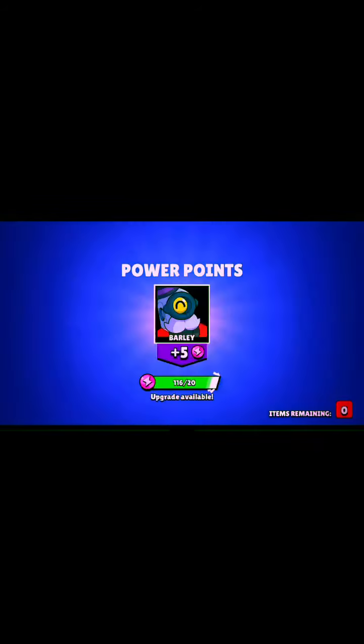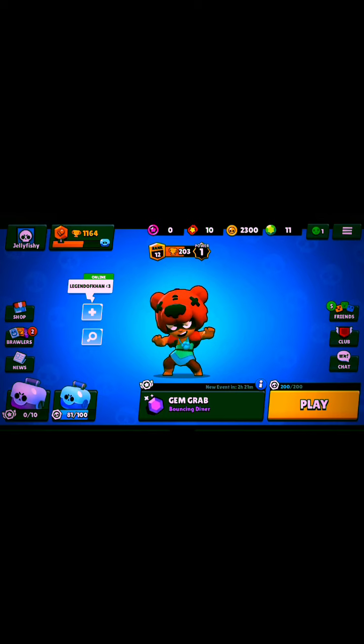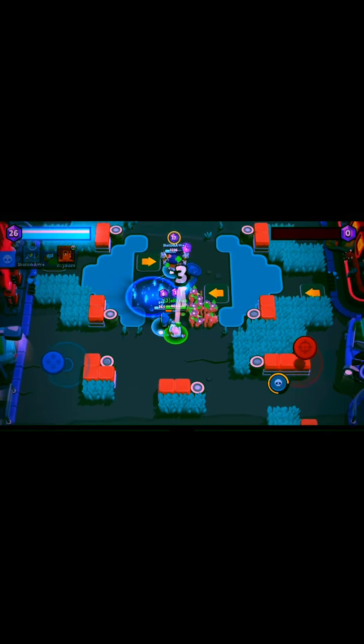10 boxes left, let's see if I can get anything. 5, 4, 3, 2, 1 — okay, that's it. Now time for the last Sprout gameplay. I saw a Primo walking over there. I need to get my super to build a wall and protect myself — there, finally got my super! I can build a wall to protect myself from the enemies. Sweet — 21, 26, 27 — we got 27 gems!